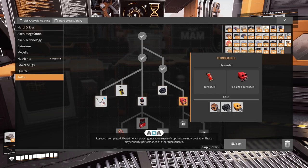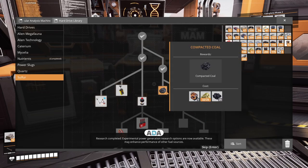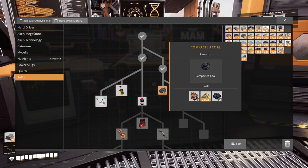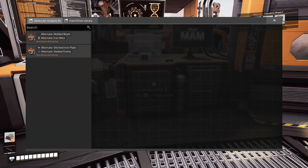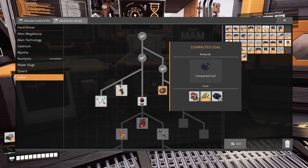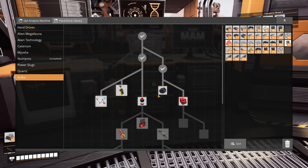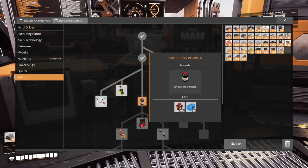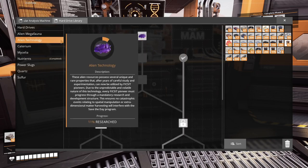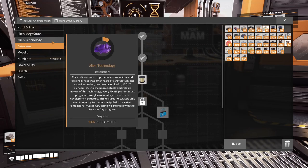Research completed — experimental power generation research options are now available. These may enhance the performance of other fuel sources. To unlock the compacted coal recipe, I need a hard drive and 25 coal. This is something I think I will do, but there's nothing more I can do in here right now.